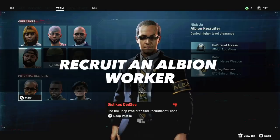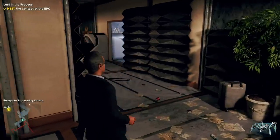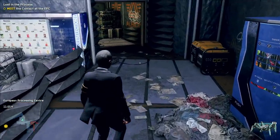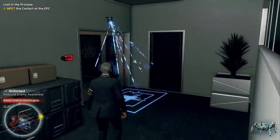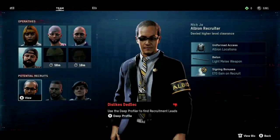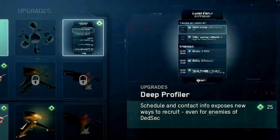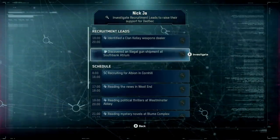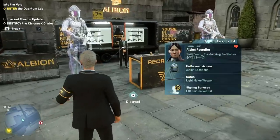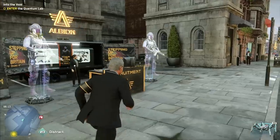One of the big new mechanics in Watch Dogs Legion is uniformed access. Uniforms let you walk through certain buildings more or less undetected, and by far the most useful uniform is that of an Albion guard or employee, since Albion has occupied a ton of buildings you'll constantly need to infiltrate. Wearing an Albion uniform will even let you sneak through scanners that would otherwise set off an alarm. You can't recruit an Albion employee right away since they don't like DedSec, but unlocking the D-Profiler in the tech menu lets you access recruitment leads that will persuade your once-enemy to join your cause. A good place to find Albion guards is one of the many Albion recruiting stations around town.